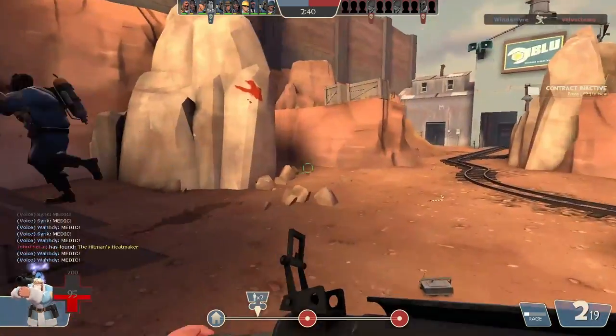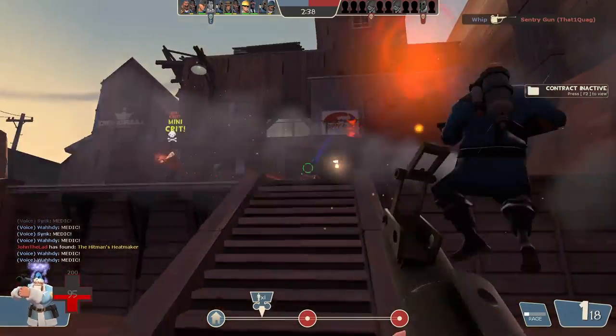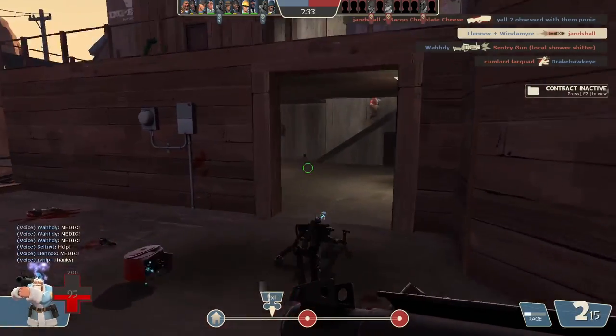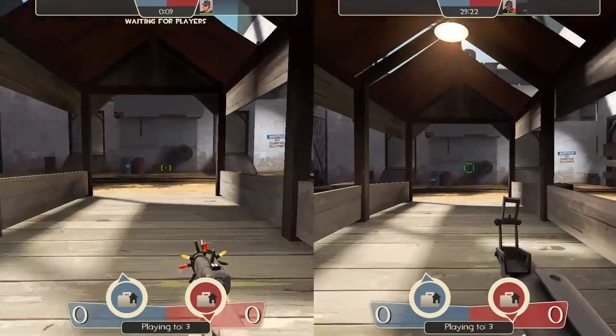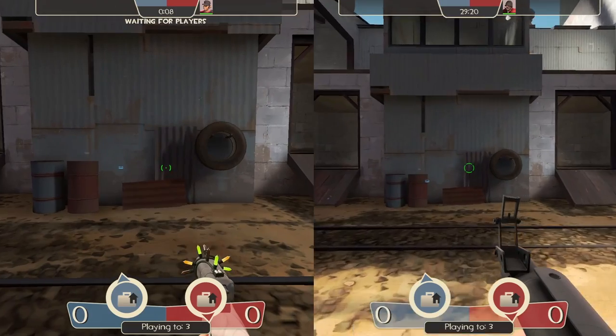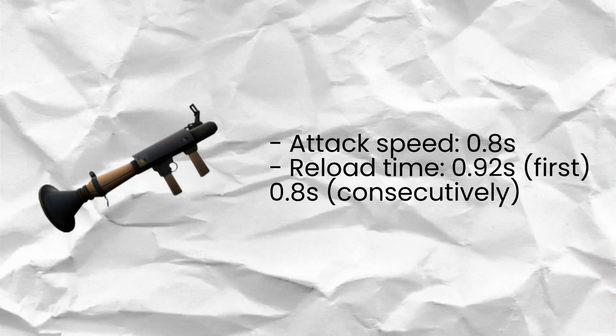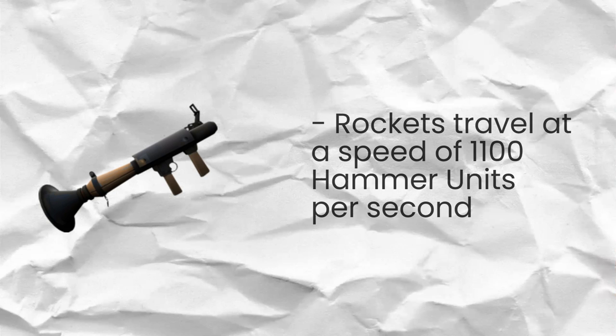Hammer units are TF2's source of distance — all in-game speeds are determined by this, like projectiles and player movement speeds. For example, the scout moves at 400 hammer units a second while the soldier moves at 240 hammer units a second, which is almost half of the scout's speed. The rocket launcher has an attack speed of 0.8 seconds, a reload speed of 0.92 seconds for the first rocket, and 0.8 seconds for consecutive rockets. Rockets travel at a speed of 1100 hammer units per second, which is over 4.5 times faster than the soldier's movement speed.